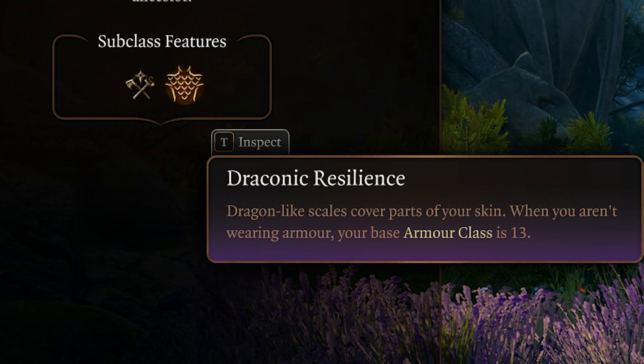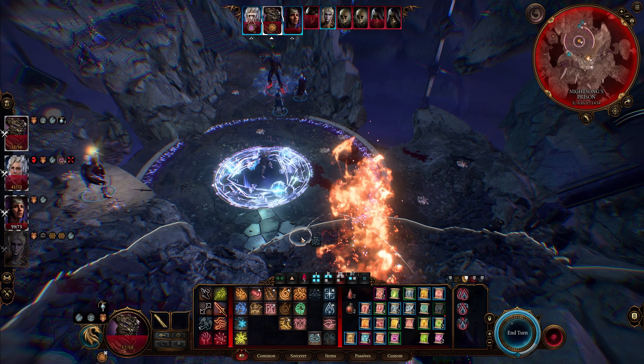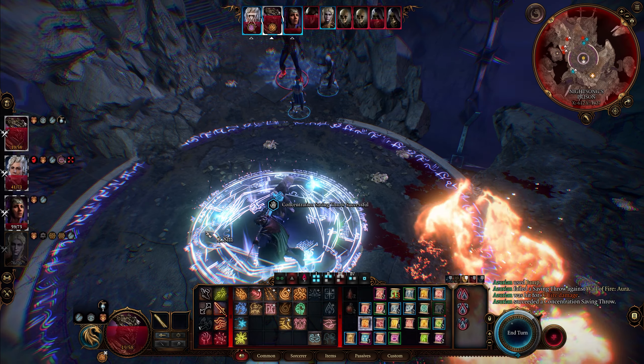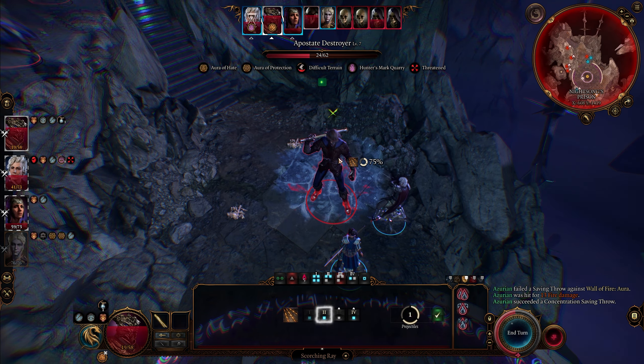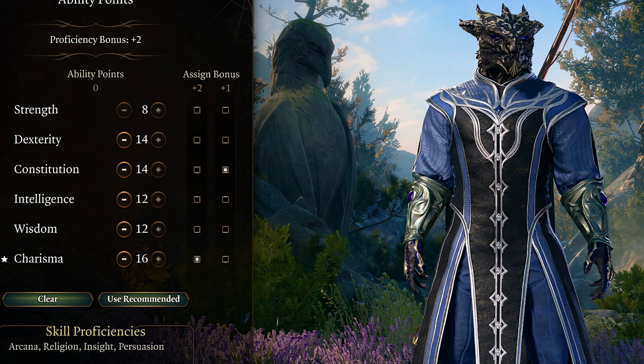Your next Draconic Sorcerer trait is the important one at first level. You want to choose an ancestor that matches with the main type of magic you want to be using. For this build I'm a fire sorcerer, so I chose Gold Dragon Ancestry, but if you wanted to go Lightning or Frost, just pick a different background. This class trait activates at level 6 and lets you add your Charisma modifier to the damage of any spell that matches your elemental background, and allows you to gain resistance to that damage type on command. For level 1 ability scores, I recommend either 8 Strength, 14 Dex, 14 Constitution, 12 Intelligence, 12 Wisdom, and 16 Charisma with your +2 in Charisma and +1 in either Dex or Con — this setup is well rounded and gives you a better chance to pass saving throws against Hold Person and Domination spells.